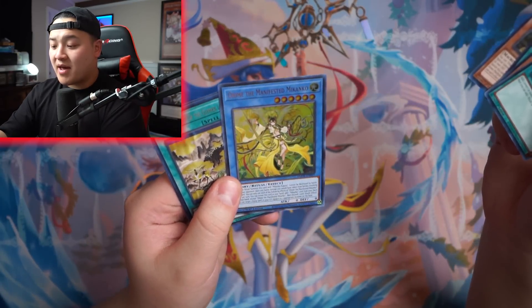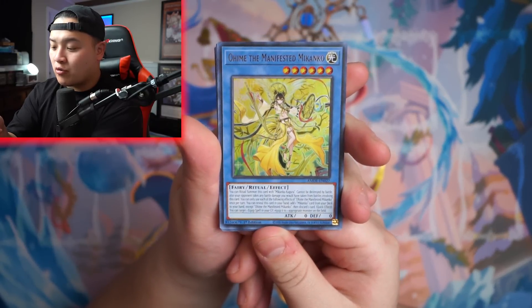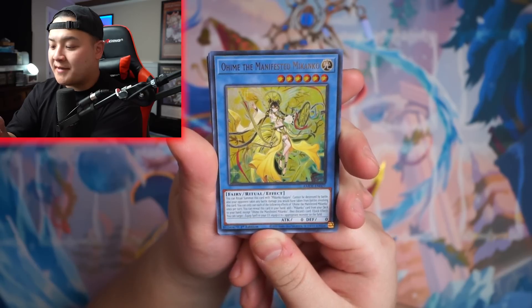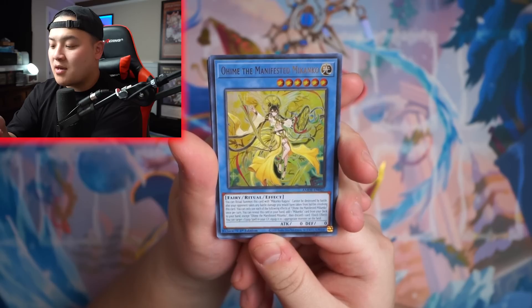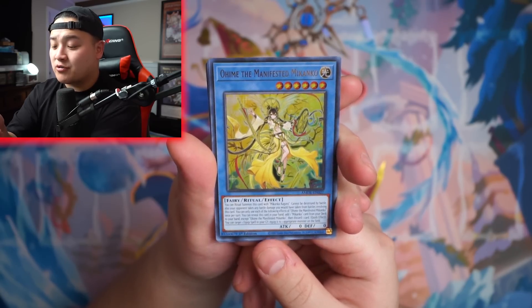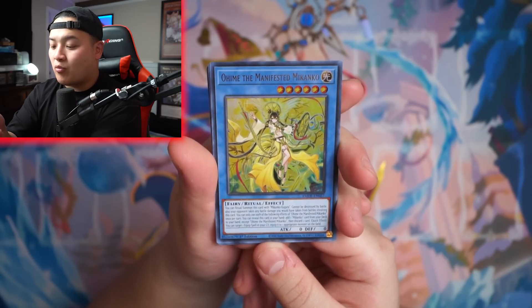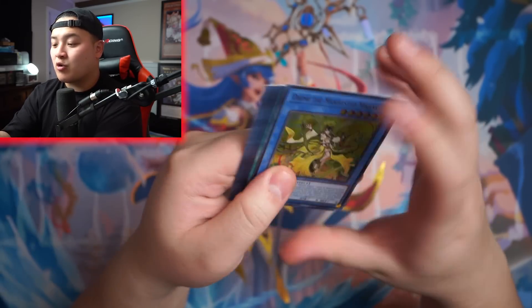Ohime, The Manifested Meccano — this card is a ritual card of the deck. You can ritual summon this card with Meccano Kagura. It cannot be destroyed in battle. Also, your opponent takes any battle damage you would take from battles involving this card. Once per turn, you can discard from your hand to add one Meccano card to your hand — it's a strangle. Then discard one card as a quick effect, equipping one equipped spell from the graveyard to an appropriate monster on the field. So this deck is an equip deck.